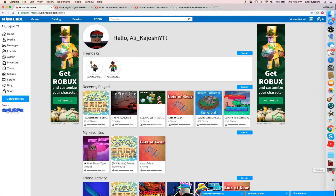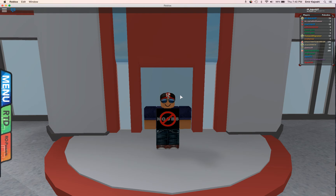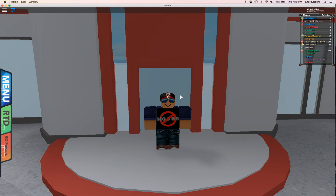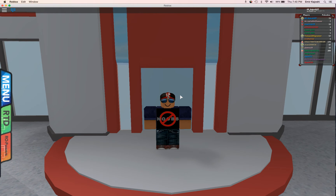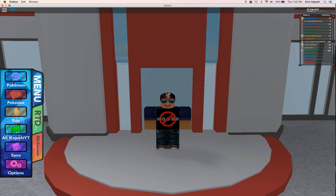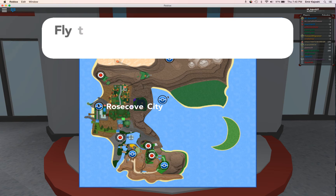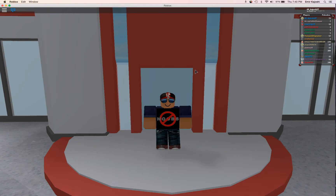Hi guys, my name is Al, and today I'm going to be showing you how to get Exeggcute in the Grand Brunswick City. So what you have to do is go or fly to the Grand Brunswick City.